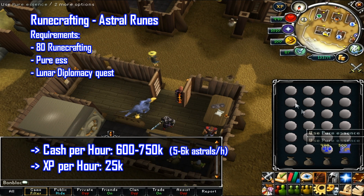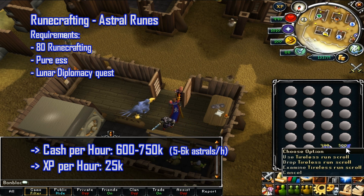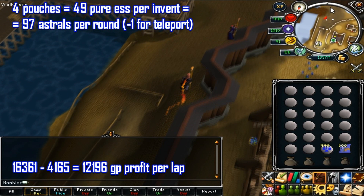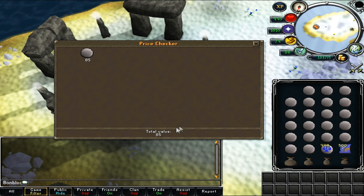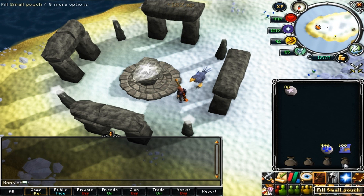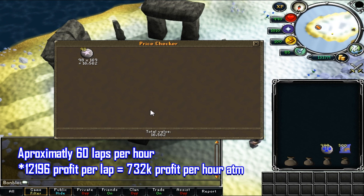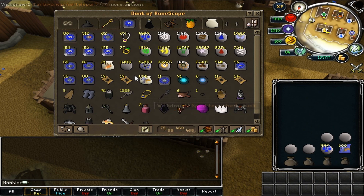The next skill is runecrafting — making double astral runes. This requires 80 runecrafting, pure essence, and the Lunar Diplomacy quest. You'll make between 600 and 750k profit per hour, around 5 to 6k astrals per hour, and get 25k runecrafting XP. Bring all your pouches, law runes, terror bird scrolls, and fill the rest with pure essence. Start at the Lunar bank, run outside the city all the way south through the suqah (takes some damage), reach the astral altar, runecraft your essence, empty pouches, runecraft again, then teleport back to bank. You make approximately 60 laps per hour at around 12k profit per lap — 732k profit per hour.